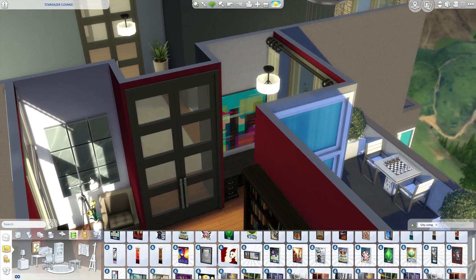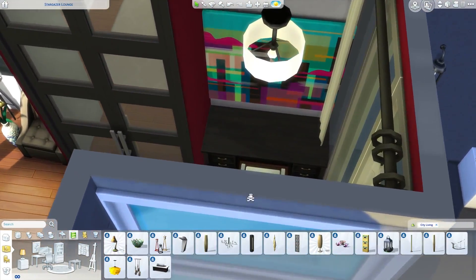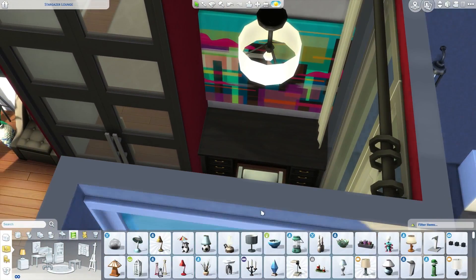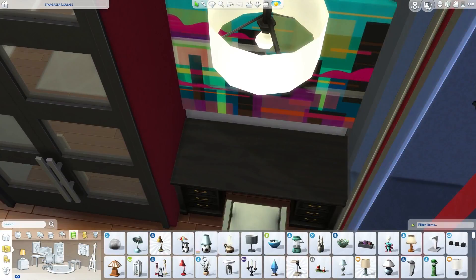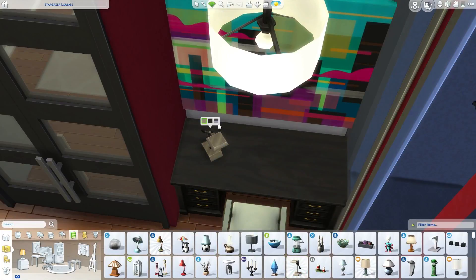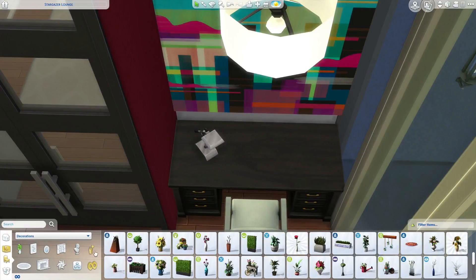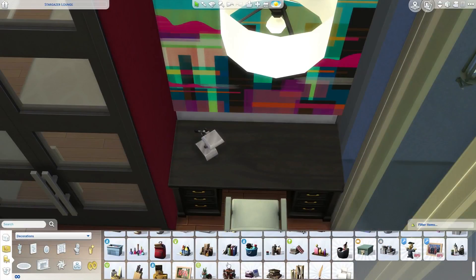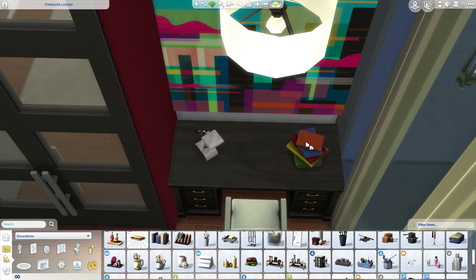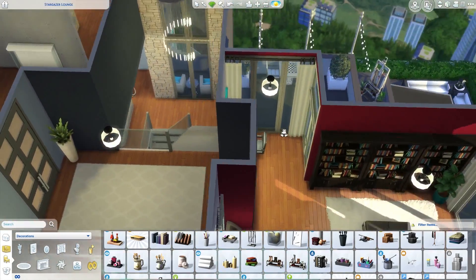I'll probably go back and touch up this area. Let's get the desk in here — they could probably have some stacked books on it too from City Living. So here's the desk we're going with, and I'll just add some stacked books and keep it simple. There we go — that's our little desk area.